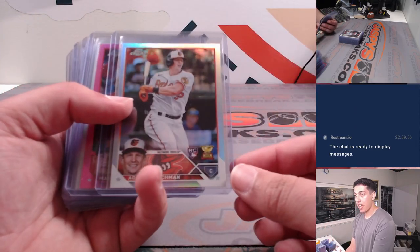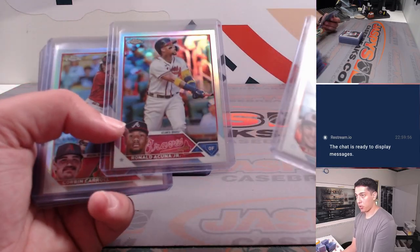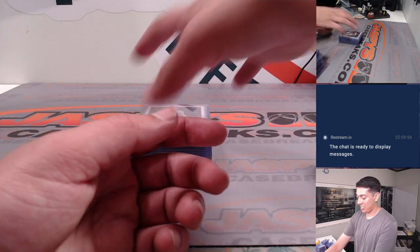Josh Young purple out of 250. Adley Refractor, Yoshida Pink. Another Adley Refractor. Acuna Refractor. Corbin Refractor. A lot of good stuff.